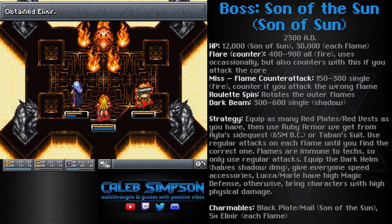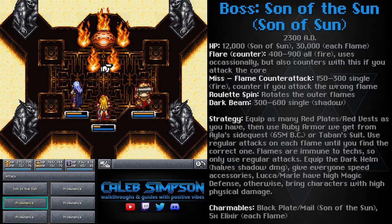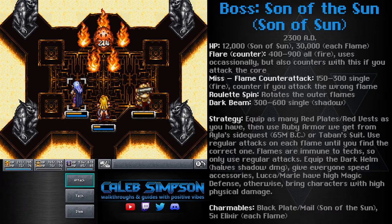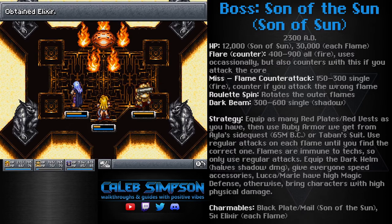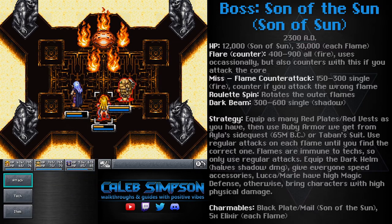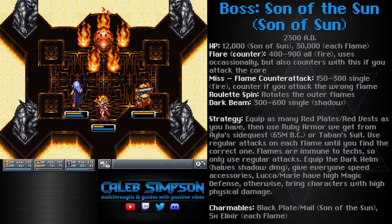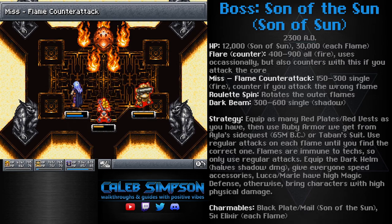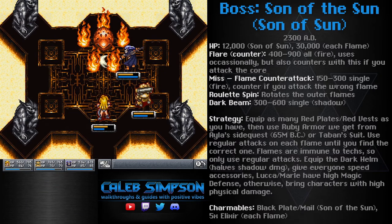I feel like using left and right on the D-pad is a little bit easier. Once you find the appropriate flame that doesn't counterattack, start smacking it with all your characters — except for Ayla, you want her to be charming. I would highly recommend you only start charming after you find the appropriate flame, because you want to choose which ones you're charming based on the position of the correct flame. In this case it's in the far bottom right, so I'm working my way clockwise, charming all the other flames to get elixirs based on the position of the first flame. So if the correct flame is position one, I charm number two, then three, and so on — so I can use process of elimination to figure them all out. Because once they start spinning, they'll all be mixed up again.